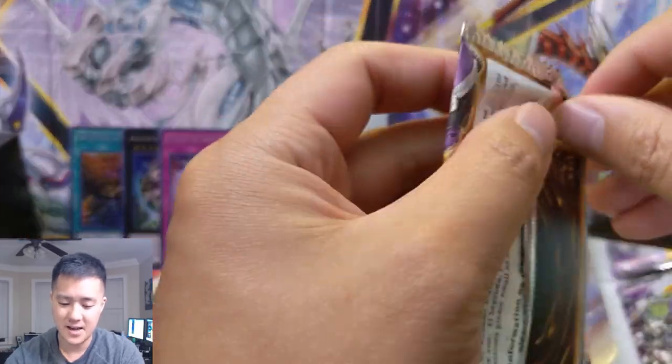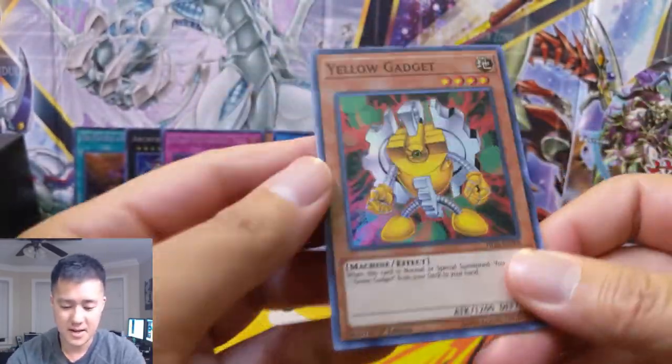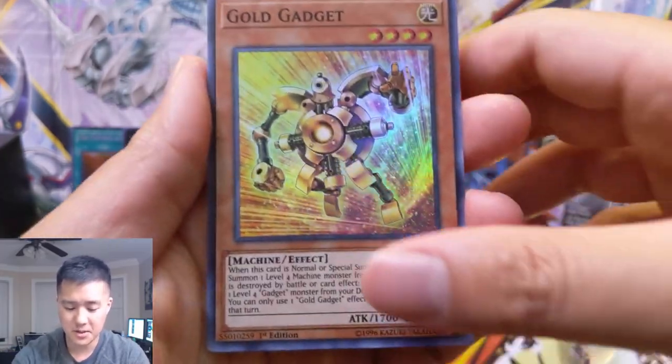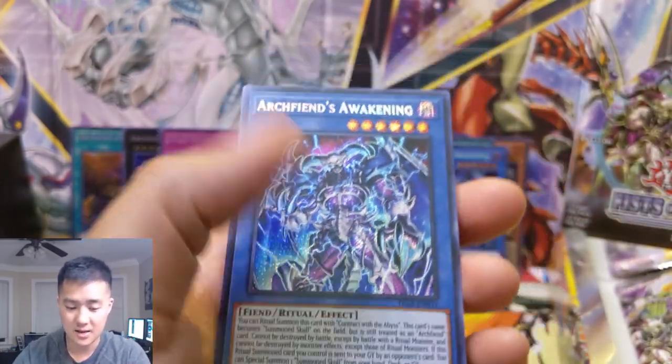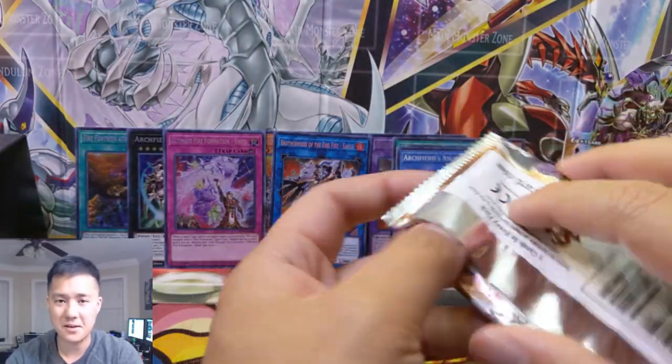Alright, on to the second half. As always guys, if you do enjoy this content, do me a favor, hit that like button. And if you're not already a sub, definitely hit that sub button as well. We're getting a bunch of gadgets in this pack - Swap Cleric, Goliath. Same exact card as the last pack - yep, I was right, the repeats are going to start.